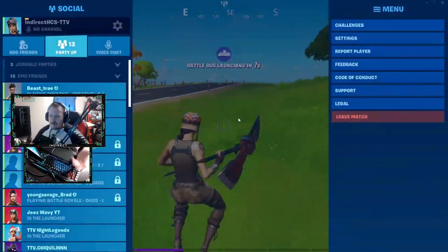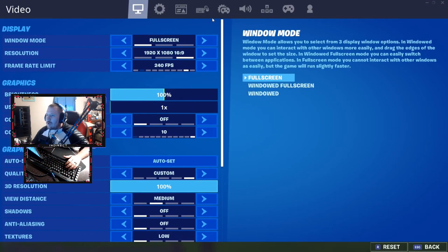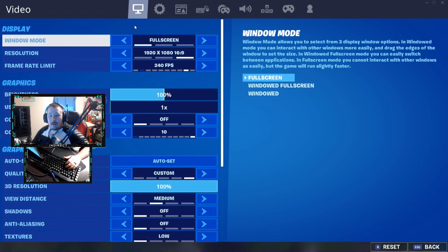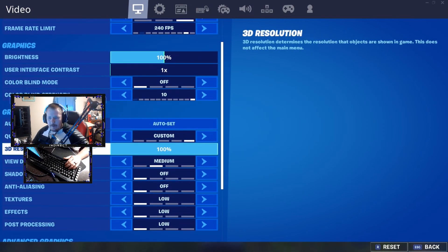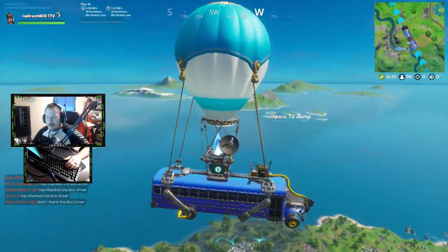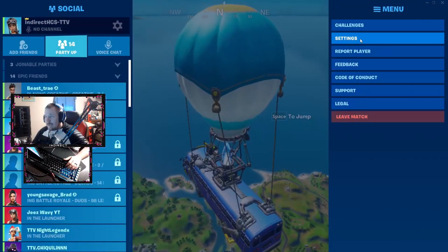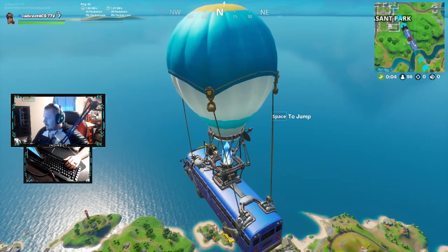Just to give you guys a little scenario: once we get a kill, we're gonna go into our settings and go right over here to the 3D resolution and slowly bring this down. So if it's at 100, let's bring it down to 50 — hit apply — and this is how our game is gonna look. Yo, that is trash. It might not look that bad on screen but it's pretty bad.